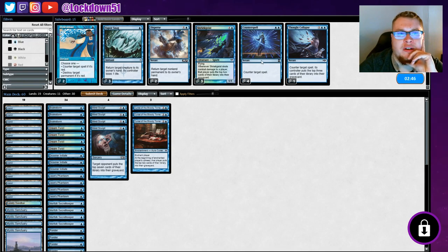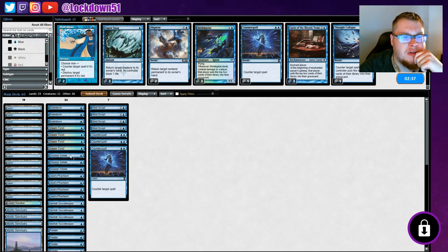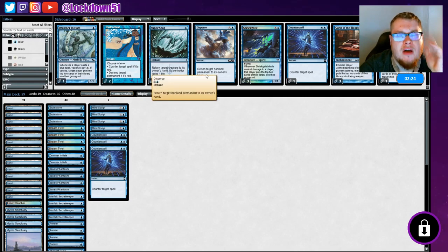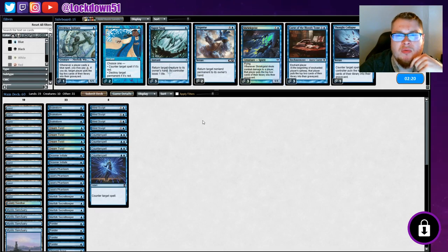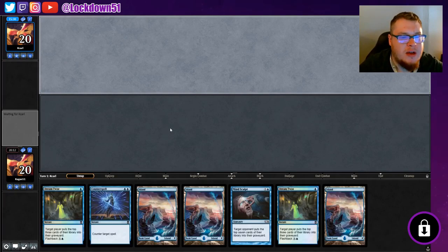Good against Tron, we should take out the Curses and sometimes the Drowner Initiate for counter spells. I don't know how good Vapor Snag is in this matchup since they like to bounce stuff back into play anyway. We're just going to add more counter spells and get a full playset going. Game 2 — this is a good hand. Plan is Dream Twist into Mind Sculpt, then start holding up counter spells.